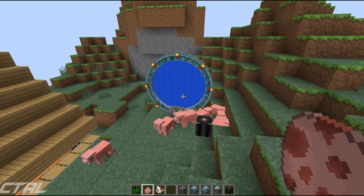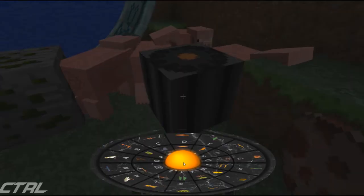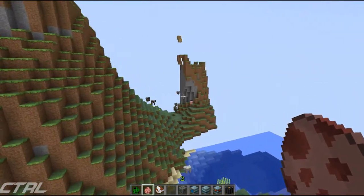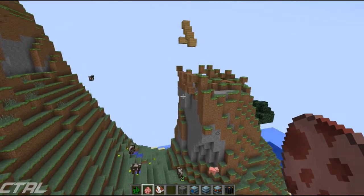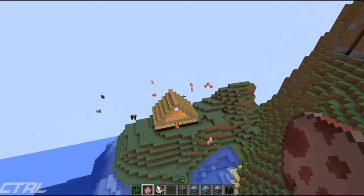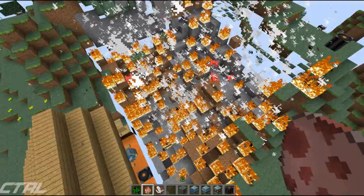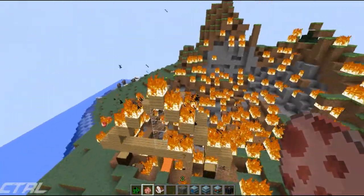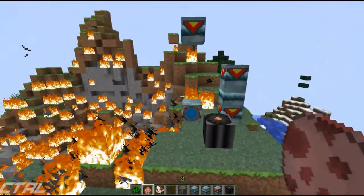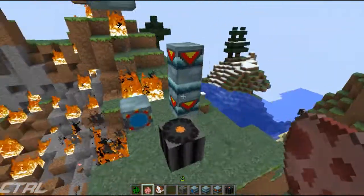One thing I must warn you about: if the portals are open, just don't go and break them. The best thing to do is right-click the controller and click the little sun icon to deactivate it. If you just click on the portal block directly - not a good idea. I can show you my house I built earlier for this video - you can see there's not much left of it. If you click on it, it will just go ahead and explode. Boom - huge instant explosion, and there goes my other house.